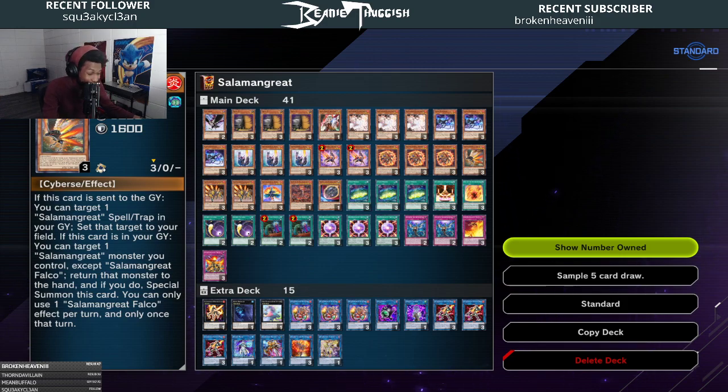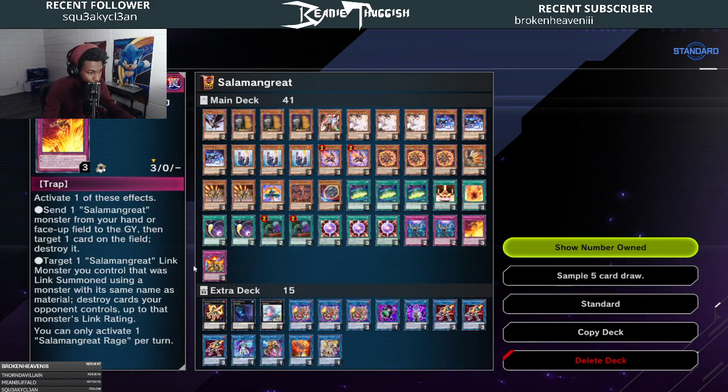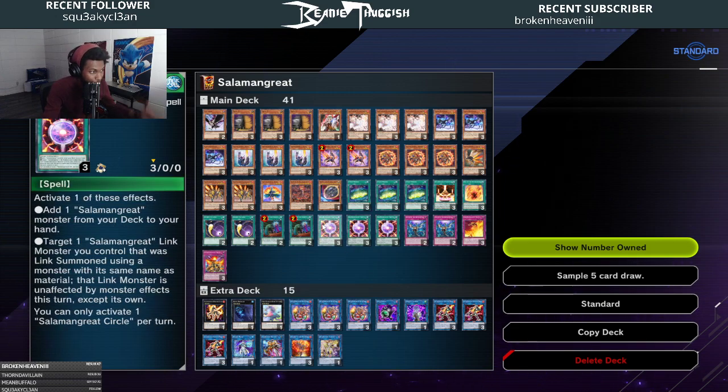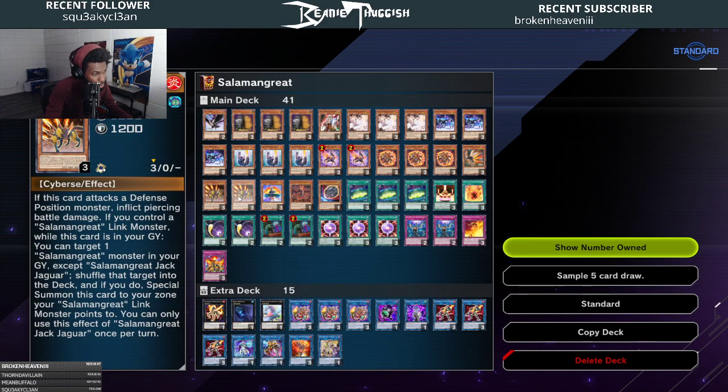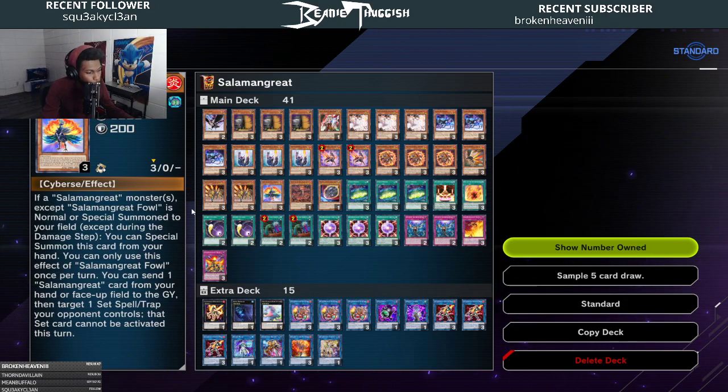Salamangreat Falco: if it's sent to the graveyard from anywhere — deck, hand, or field — you get to set a Salamangreat spell or trap directly from your graveyard. It lets you recycle your Rage when you can only get one back off Sunlight Wolf, or get back a Circle so you can extend on the next turn or use it as a disruption tool like a Forbidden Lance, or even get back your Sanctuary. Two Jack Jaguar — lets you recycle your extra deck and main deck monsters, mainly your Sunlight Wolf, so you don't burn through them all. And one Fowl, which is just an extender with no reason not to include it. It's probably better than Mole.